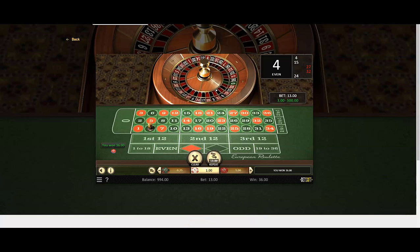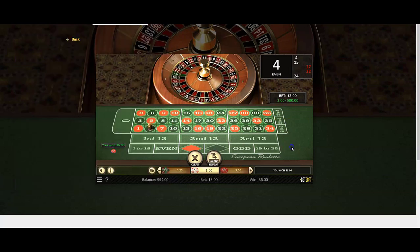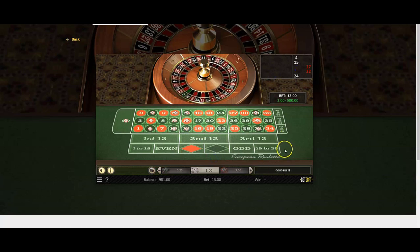We had a hit — we're at 994. The numbers given are 0, 5, 10, and 32. The last number was 4, so let me clear it and re-enter: 0, 5, 10, and 32. We cover those. For the fourth row, since 4 is already covered here, we go back one — that's 15. We cover that too.